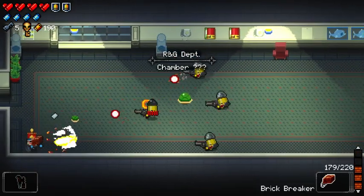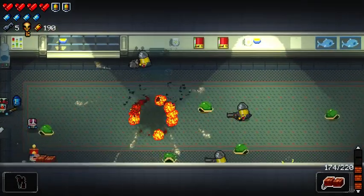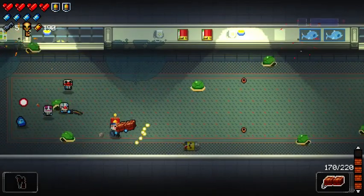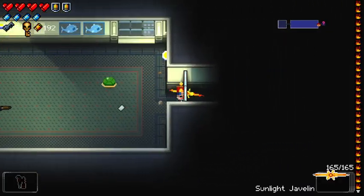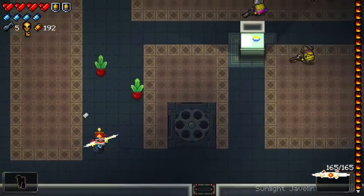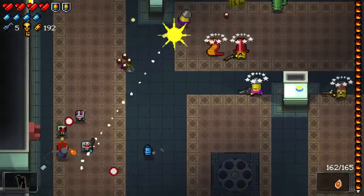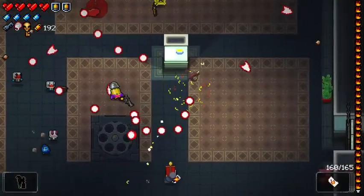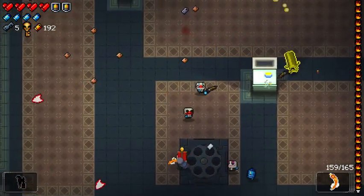I'm not sure what gun I want to use for this boss fight. I do want to clear out the rooms with Brick Breaker maybe, although it's not really acting as effective as I would have liked. So maybe the Sunlight Javelin. There you go — basically just one-shotting everything. Except for that guy, but man, he is grossly incandescent.